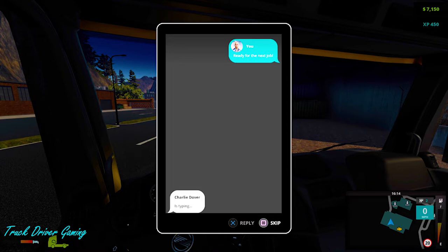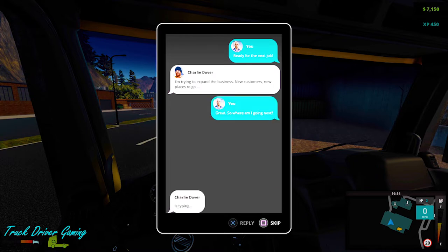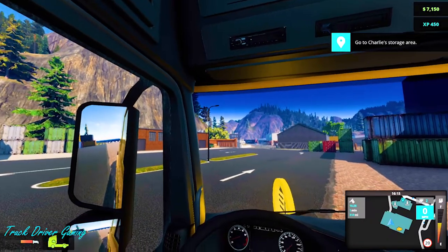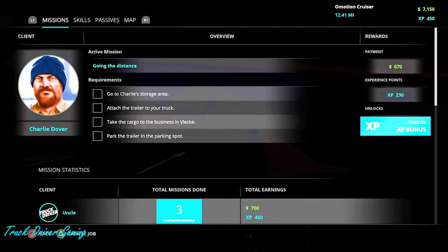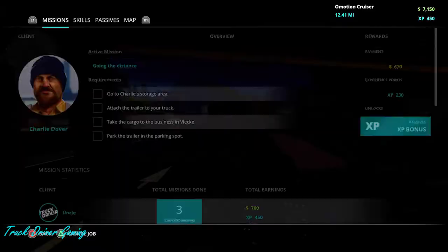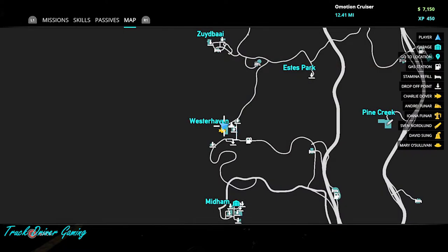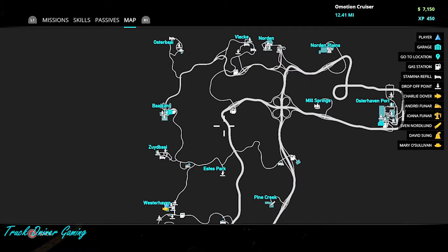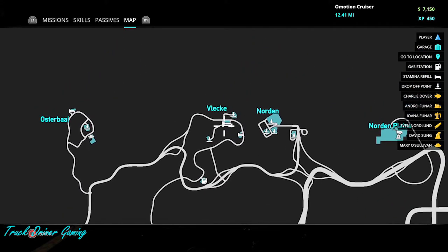Let's try to find the exit. There are some jobs — let's see if we can take another job. Ready for the next job, I'm trying to expand the business, new customers, new places to go. I need to take a trailer to a new client in VLEC. Let's check the map — we're in Westerhaven and we're going all the way to VLEC, way to the north down the road. Oh my god, that's so far guys! We're going to be driving through the day and through the night.